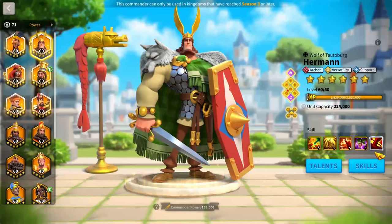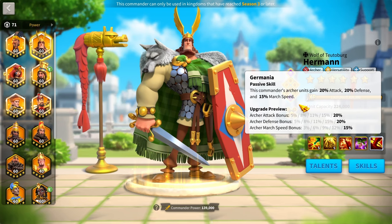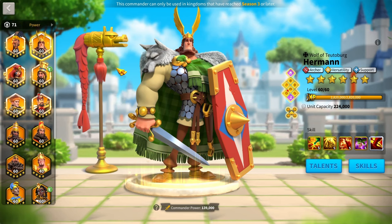Herman brings extremely strong debuffs that amplify AoE commanders, plus defense and march speed — stats that are really lacking in Zulang's kit. Herman and Zulang is definitely the strongest archer pairing, if not the strongest commander pairing in the game right now.